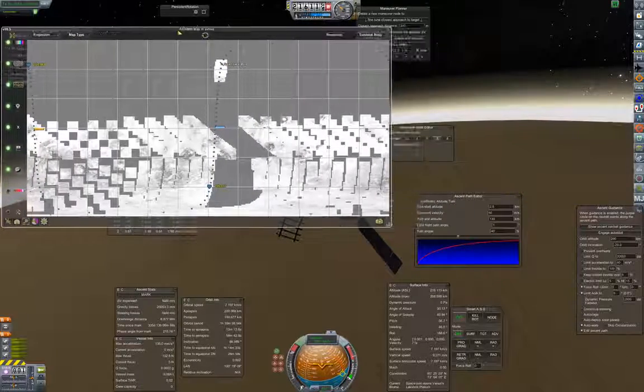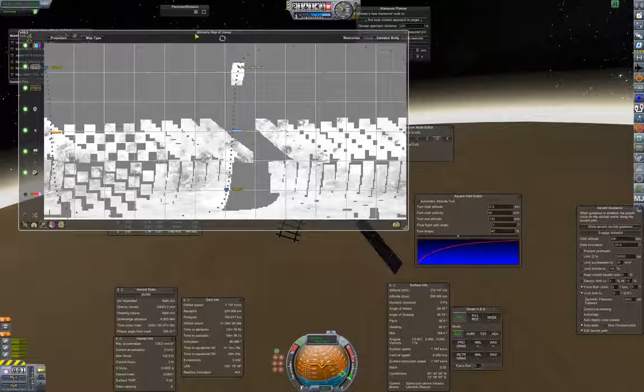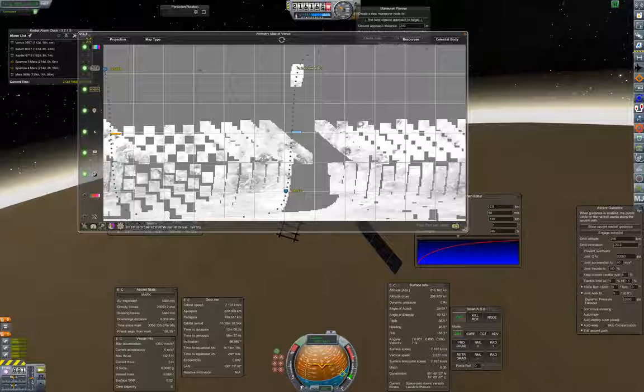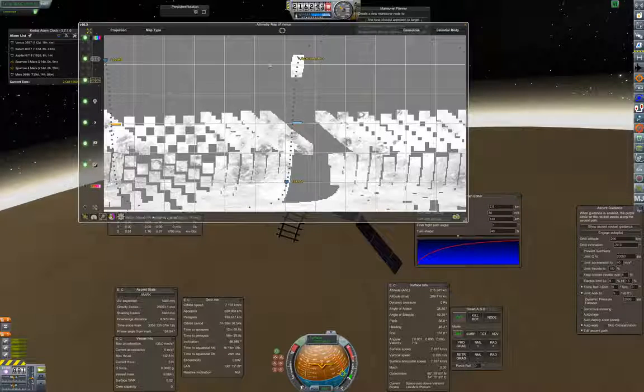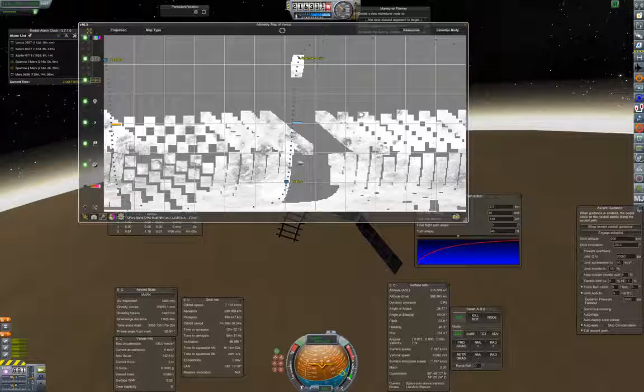Let's look at the equator — that spread out quite annoyingly. Happily we have oodles of delta-v to try to correct that. I'm not a ScanSat expert, so I don't offhand recall the best way to correct this sort of problem.